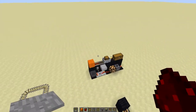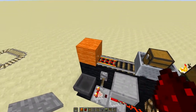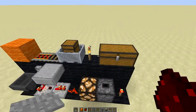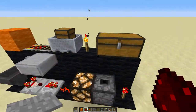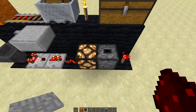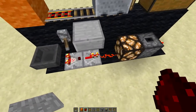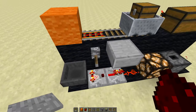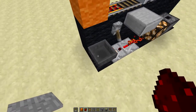A couple of things you're going to need to build this: a block of your choice, some power rails, regular rails, a minecart with chest, a chest, some torches if you desire after the build is complete, redstone torches, droppers, redstone lamps, redstone, half slabs, repeaters, comparators, a lever, and some hoppers.